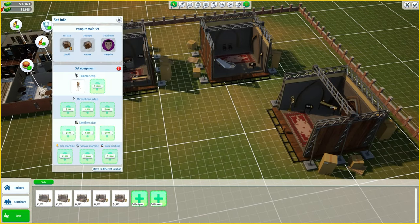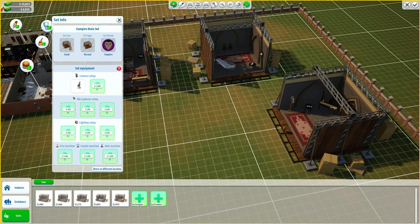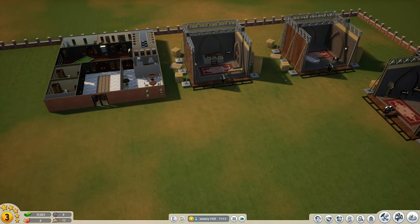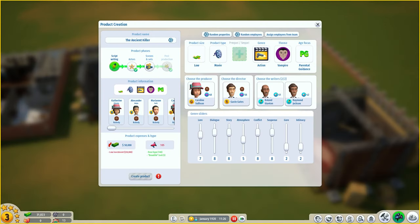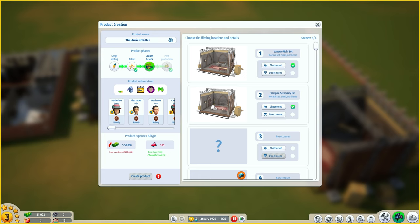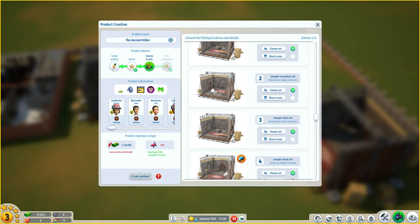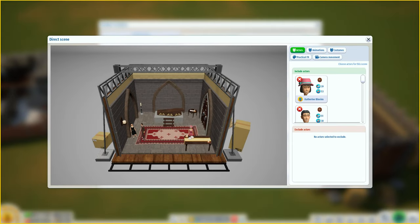We can also make upgrades to our camera setup - we change from the 1920 camera to a better camera on all of our sets. We can also have a two-camera setup, which costs a thousand dollars to unlock. The cost to actually make this film is going to be fifty thousand dollars. We'll choose our sets - main set first, then secondary set, then back to main set, before the final confrontation on the stunt set. We are short of cash so we'll need to take out a small loan.